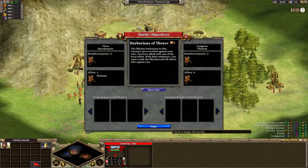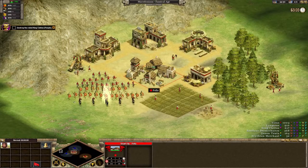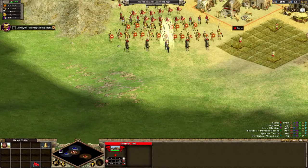Alright, our battle objectives — Barbarians of Thrace. The Illyrian barbarians in this territory have revolted against your rule. You have allied with one of the local tribes; with their assistance you must crush the Illyrians and all others who oppose you. There's the Thebans — I don't know how to pronounce that. Let's just begin. Alright, we get our awesome little army right here.